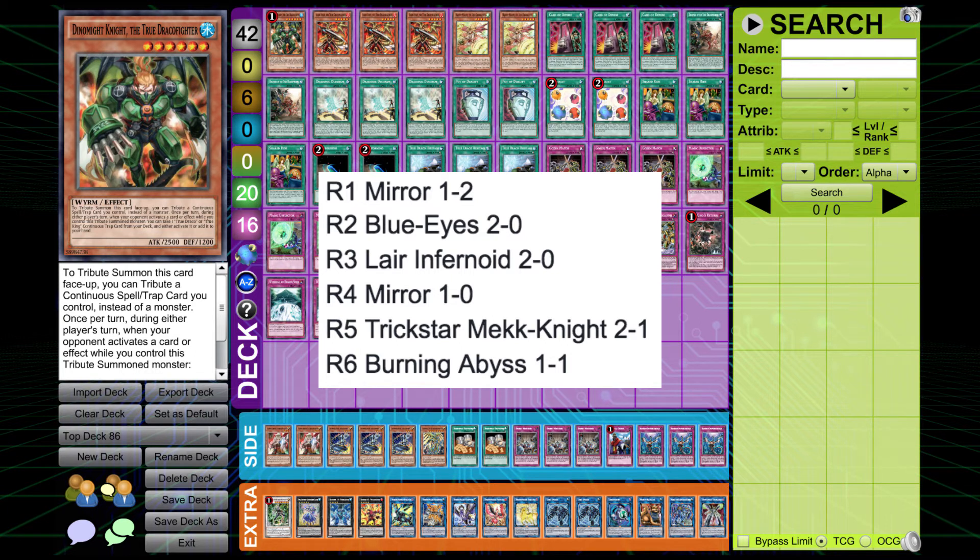Round 3 against Lair Infernoid, 2-0. He made sure to keep resources in hand at all points knowing that Devyaty can be a complete blowout, but fortunately the opponent never summoned it. In game two, Alfie summoned a Borderline which was a complete blowout, and he managed to pick off the opposing board.